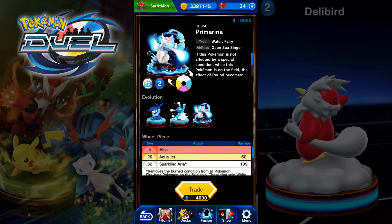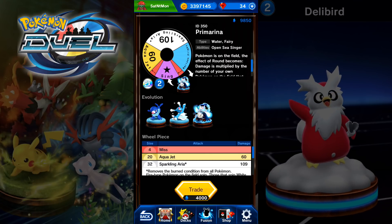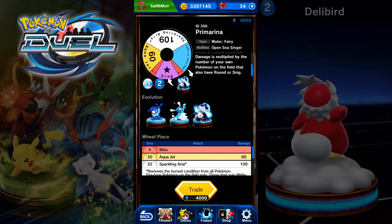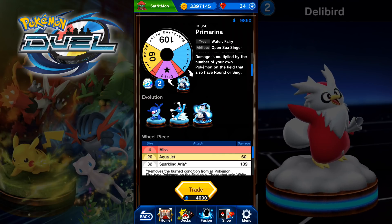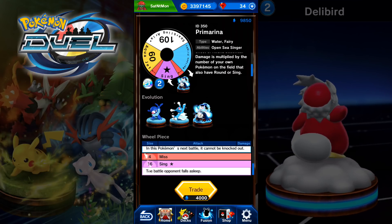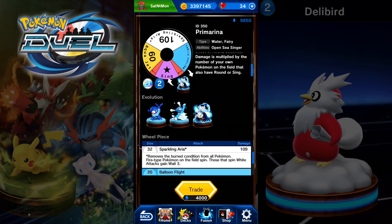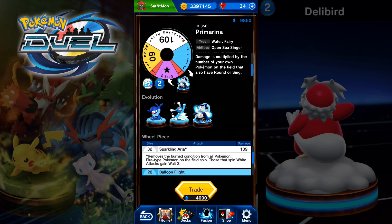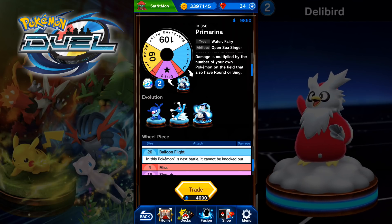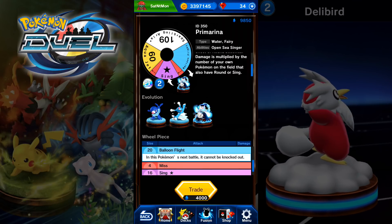Next up we have Primarina, and this one looks so cool. If this Pokémon is not affected by a special condition while it's on the field, the effect of Round becomes: damage is multiplied by the number of your own Pokémon on the field that also have Round or Sing. So now we're favoring fairy-type Pokémon, bringing back dark types, fairies, and grass types — it's going to be a big battle royale. One thing I really like about Primarina is Balloon Flight: in this Pokémon's next battle it cannot be knocked out.